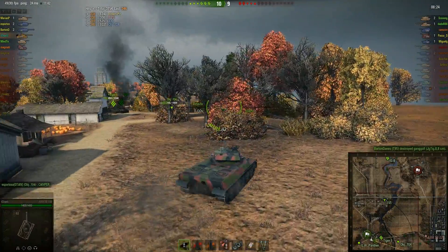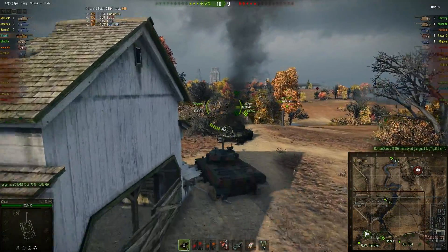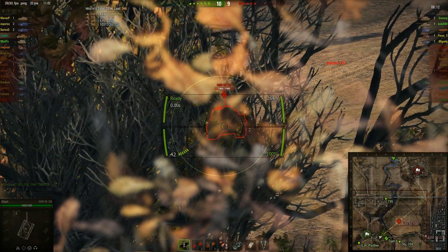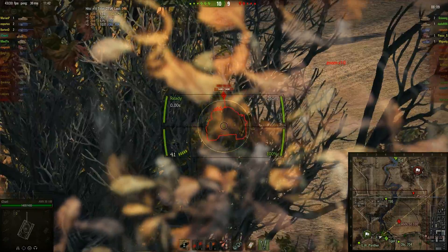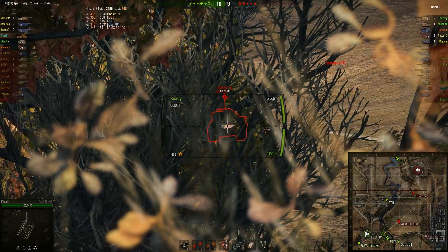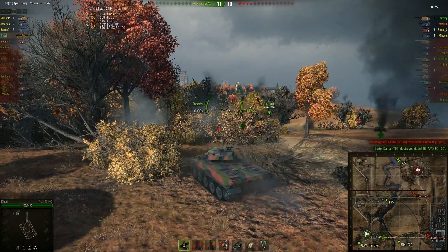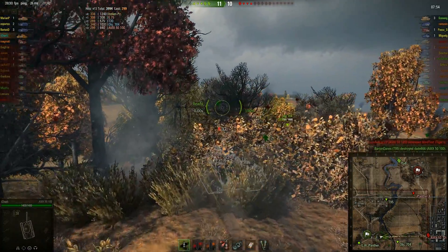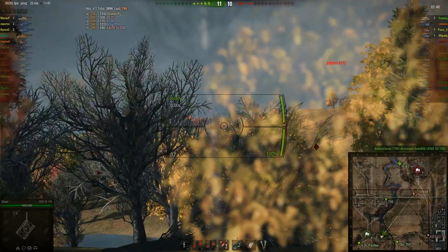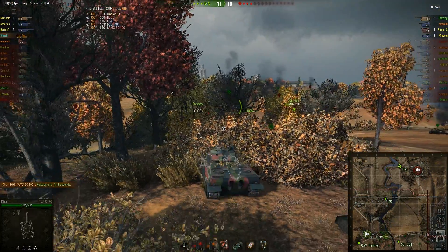T95 is out there. Nice shot T95! We're gonna help our Object 704 plus the Tiger. AMX 50 100 — never ever drive on the open field; it's a common mistake made by average drivers. Maybe if you are a top-tier player you could do something like that, but always try to use the bushes and cover. When you are spotted driving across open fields, you are pretty much 90% of the time dead and gone.